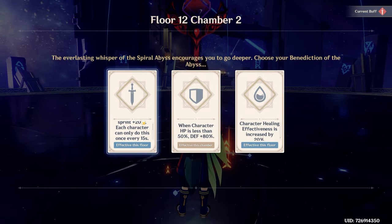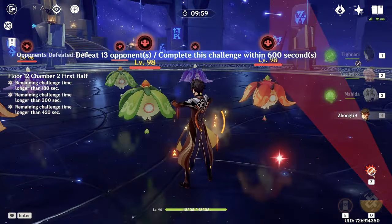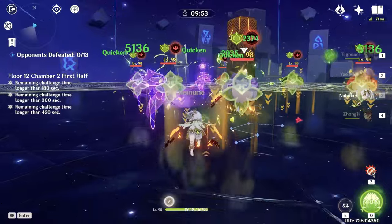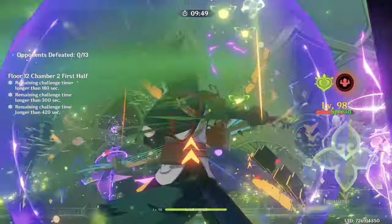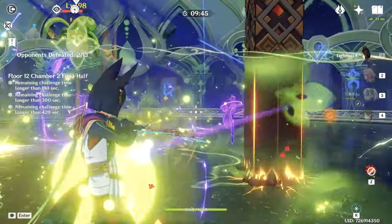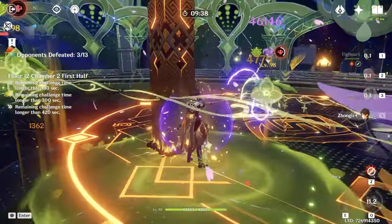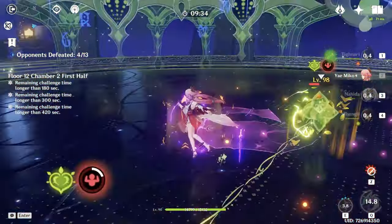Let's go for the second chamber. Right now we're having Dendro and Electro Spectres — that's unfortunate, that will take some time, because Dendro and Electro are our main source of damage. Let's go for Tainari using Burst and shoot something that isn't Dendro. Let's go with Dendro — actually let's shoot Dendro. I give up. Burst missed.